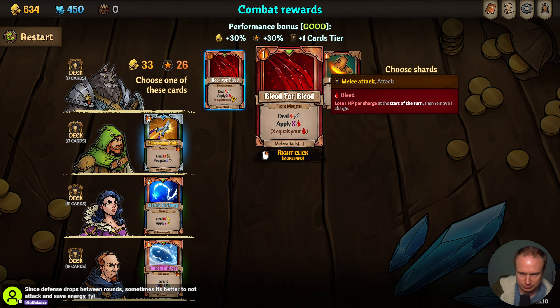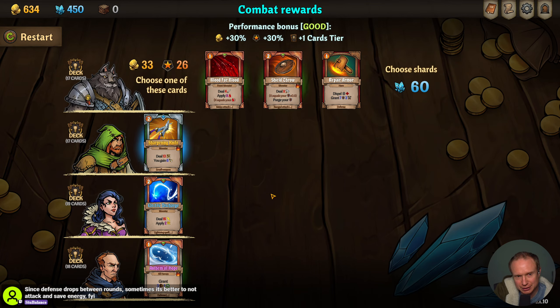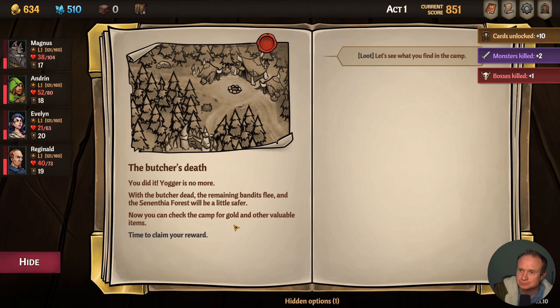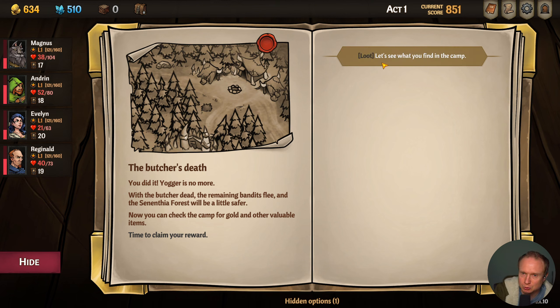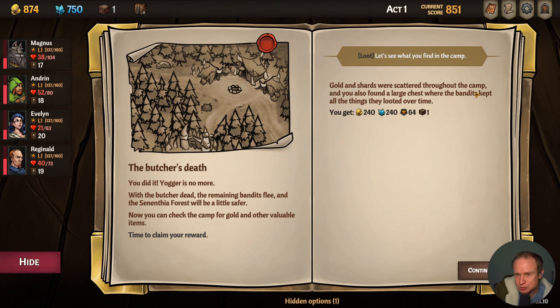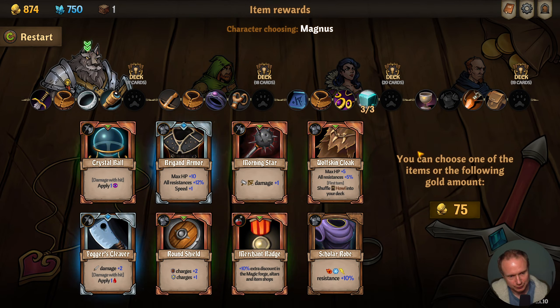Looks like we're surviving. Deflect is a really good card — I am realizing now. This is nine times three — I didn't realize, but if I use hunter's mark... oh, I can't then. This guy demonstrated that he could hit basically anywhere, so I think we just ice him even though that means we'll be a little low on HP later. Deflect seems forever good. We killed Yogur — and that was an achievement get.